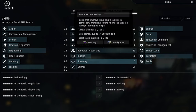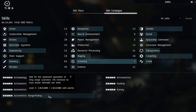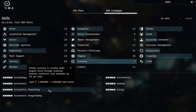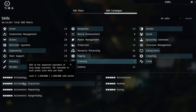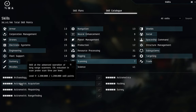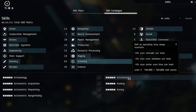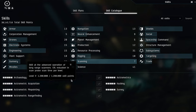The other three scanning skills — Astrometric Acquisition, Astrometric Pinpointing, and Astrometric Rangefinding — all help you find sites more easily. Rangefinding gives an additional 5% increase to scan probe strength, which is the most important of the three as it helps you find smaller, harder-to-scan sites. Pinpointing reduces scan deviation, so signatures move around less. Acquisition reduces probe scan time. For priorities: focus on Astrometrics first, then Archaeology, Hacking, and Astrometric Rangefinding. Bring up Pinpointing and Acquisition when you can — they're still worth having.